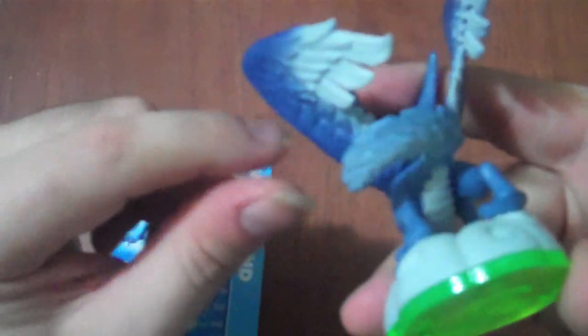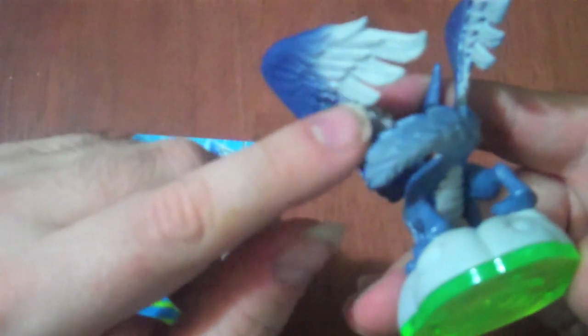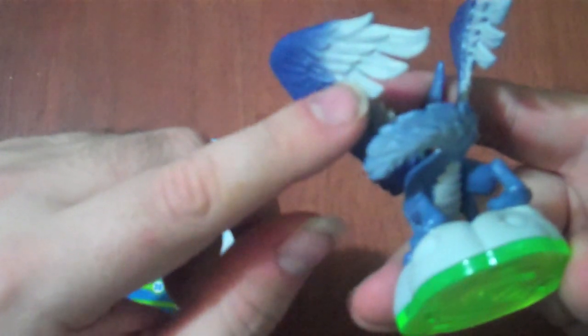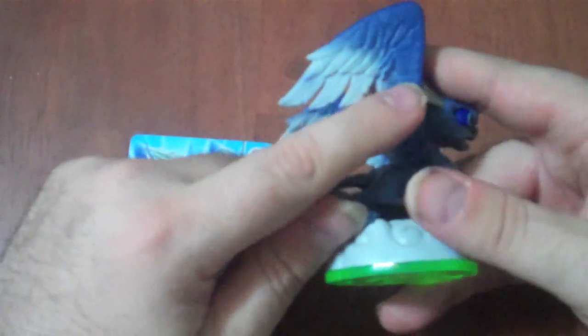A lot of feather work detail, and if you can see, in the individual feathers you have the veins — or whatever they're called — in the individual feathers. And I like the way it blends from blue to white.